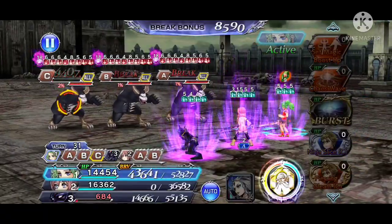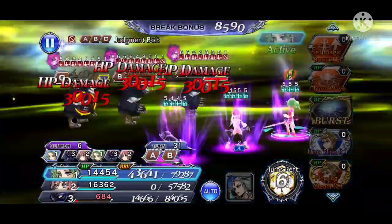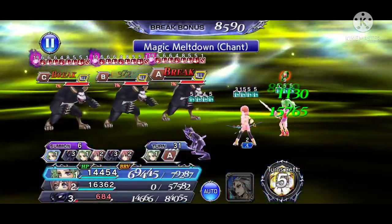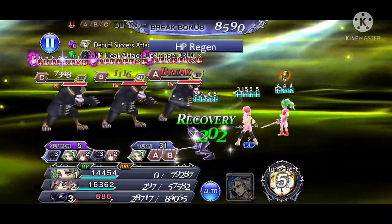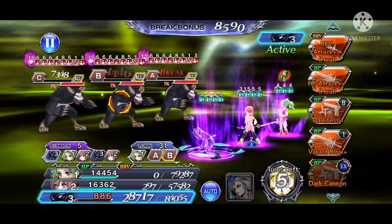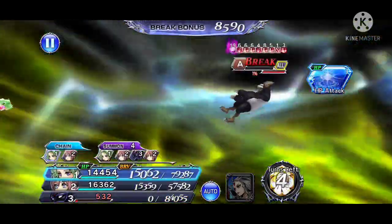Right here the bosses are really about to get their turn, so unfortunately I had to pop my summon to finish them off. I think with a more optimized approach in terms of damage, you can potentially kill them off before needing to use your summon ability.